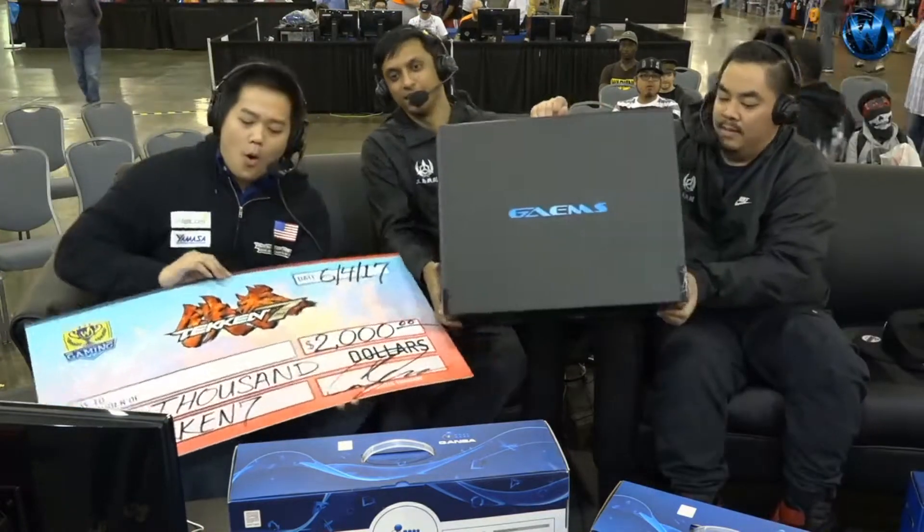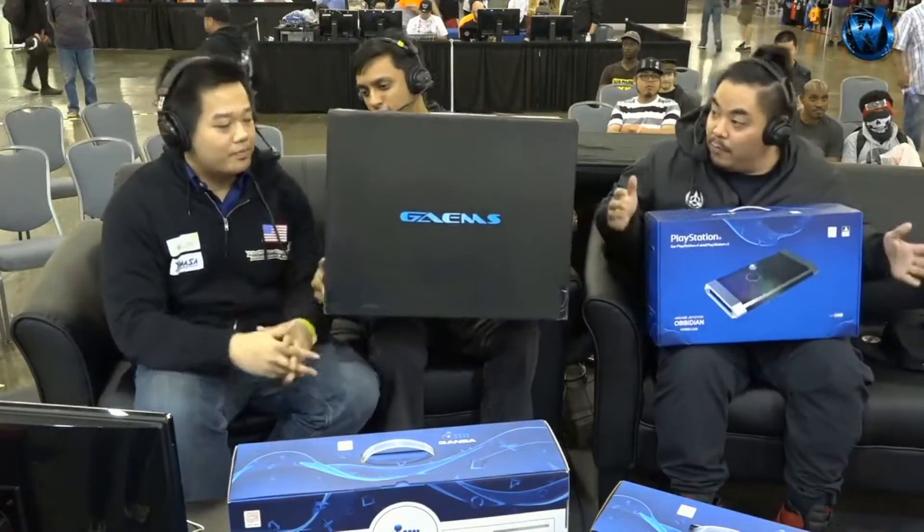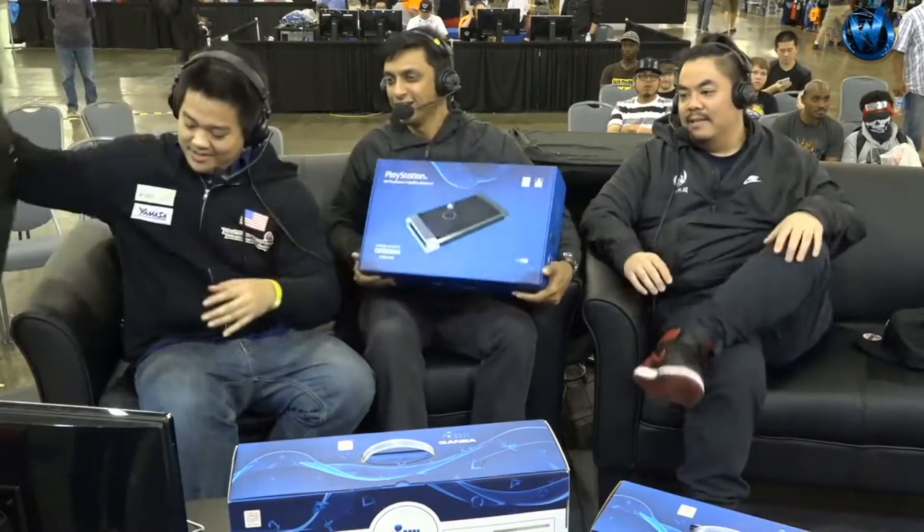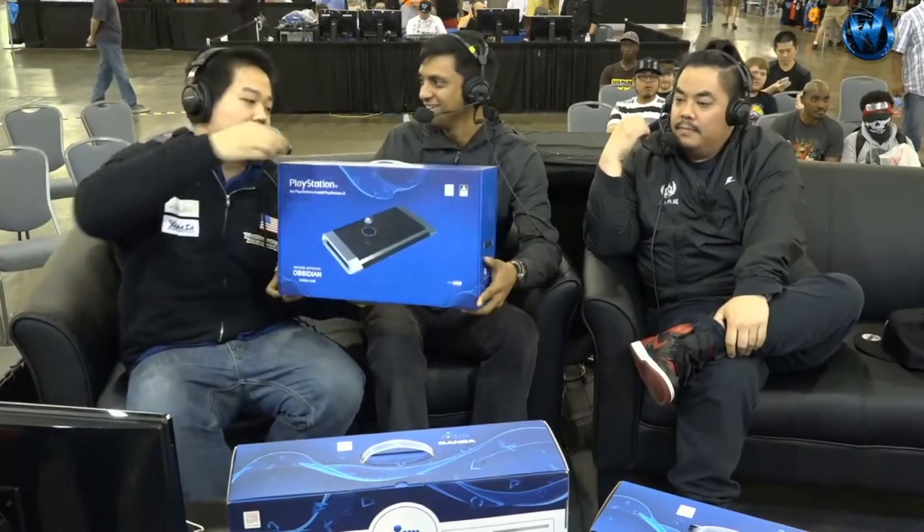You've got more stuff to hold — lots of prizes. Lots of love to Project Games providing a Vanguard monitor, and of course you get an Obsidian from the team over at Quanba — the 8-Arc Obsidian. I've been wanting this one, it's beautiful. Let's go back to the matches. There was a point where you had a huge lead with Dragunov, but you decided to go back to Jack. Why did you do that?